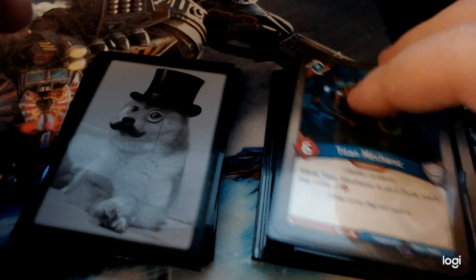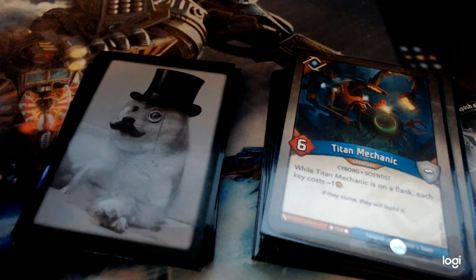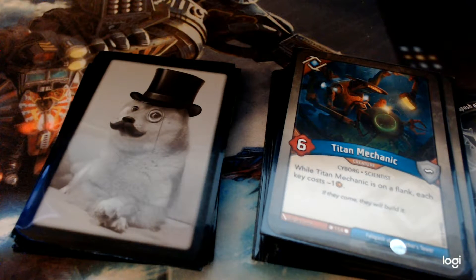Titan Mechanic — a little bit of a double-edged sword. Power six, and while it's on a flank, each key costs one less. Good for you, but also good for your opponent — it's each key, not just yours. But at the right moment, really nice.